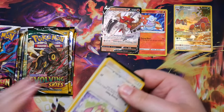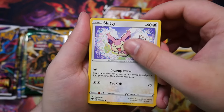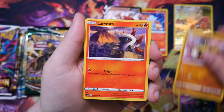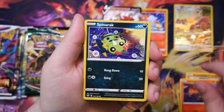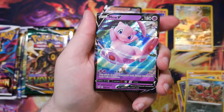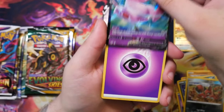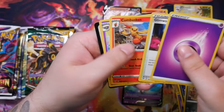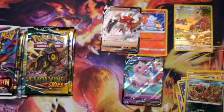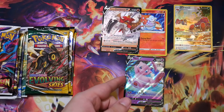Darkness Ablaze - oh there's a shiny, nice! That's a really nice first card. I actually did pull the Charizard V-MAX out of Darkness Ablaze during my every Sword and Shield pack opening. Oh - we have a Mew! We pulled a Mew V from Darkness Ablaze - that's the second best thing you can pull because it is of course a Mew card. Very very nice, we've got a Mew!